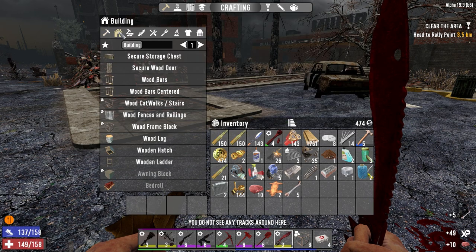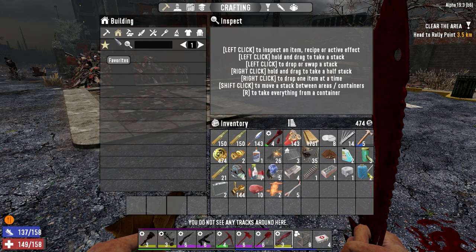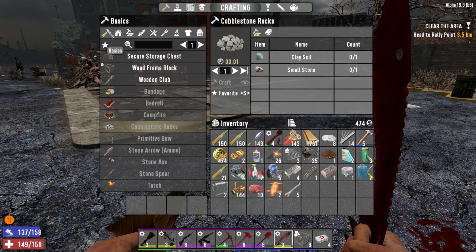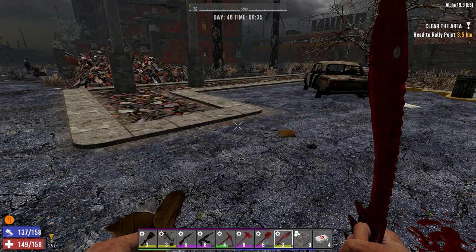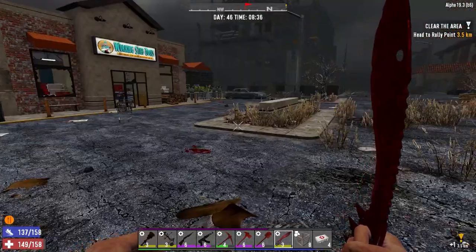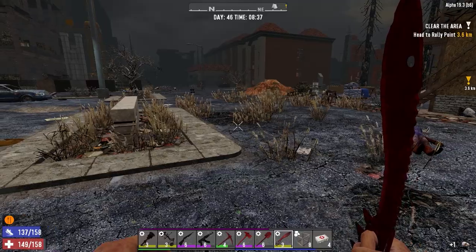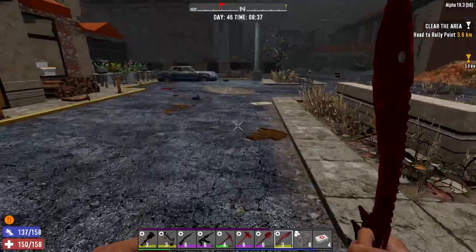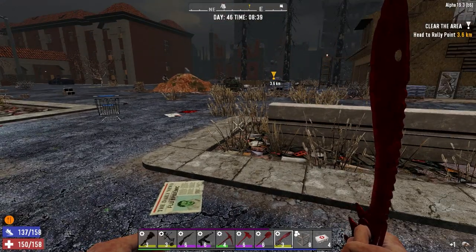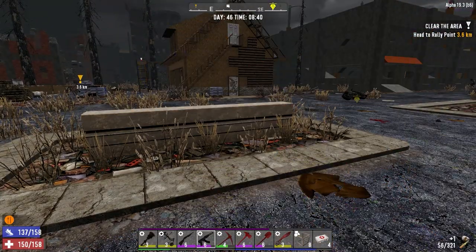We got ten. Now we can go ahead and make — we need stone. Are you from a wandering horde? What are you? See her running over there? Maybe she was looking for me. Okay, craft a campfire. Might as well pick up the free wood.